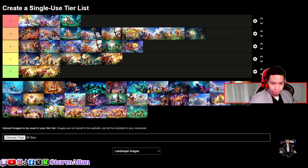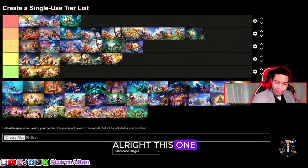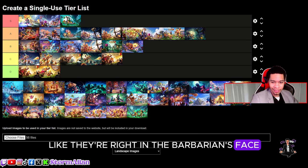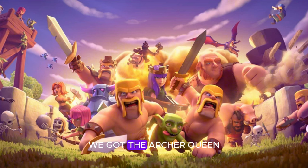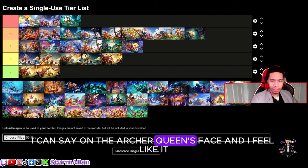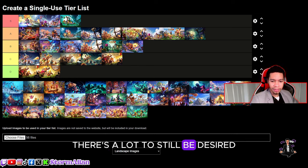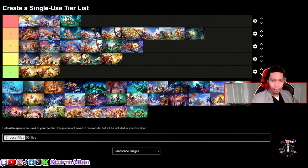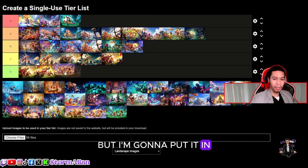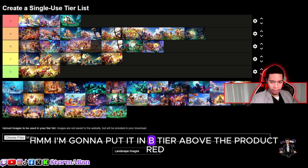This one has a pretty interesting camera angle — like a GoPro, right in the barbarian's face. There's an explosion happening, the king, the archer queen, barbarians running up front. I just love the camera angle here. We do have a dragon in the back, but I think this loading screen is missing a little more emotion on the archer queen's face, and there's a lot still to be desired. Based on the camera angle alone, I'm going to put it in B-tier above the Product Red.